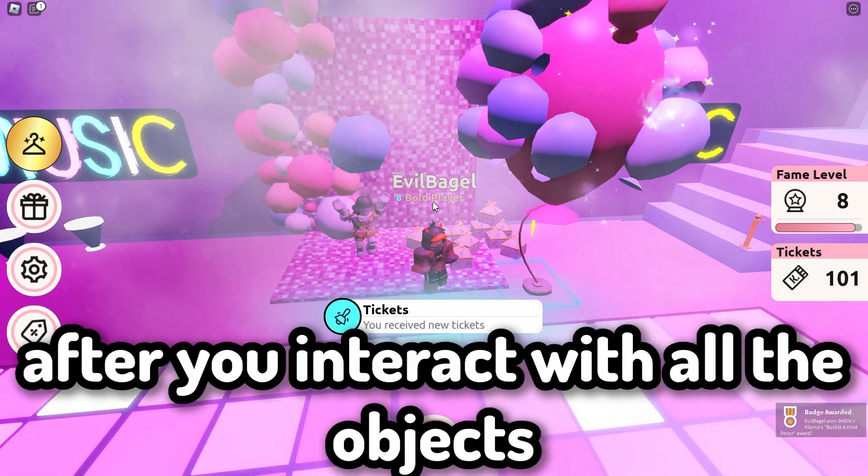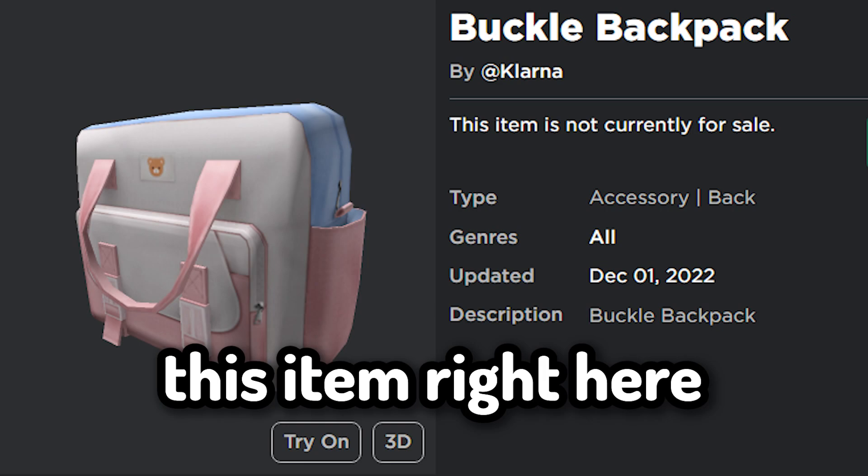After you interact with all the objects, you will get a badge. That means you just got this item right here.